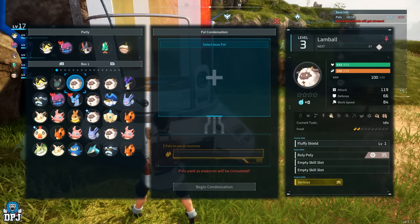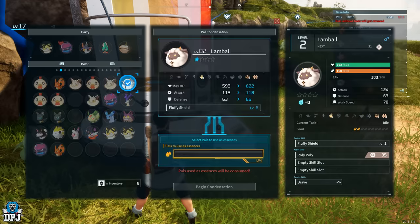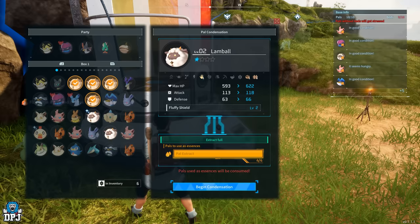And there we have it — the best ways and easiest methods for upgrading your pals. You can breed pals too, and I've already made a complete guide on that which I'll link in the video description if you want to check it out. That covers everything you need to know about upgrading those pals.